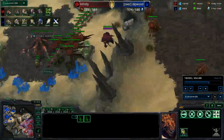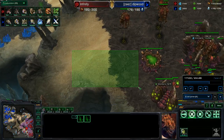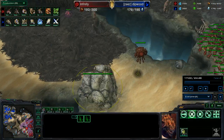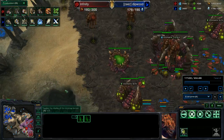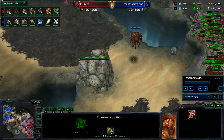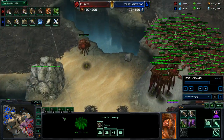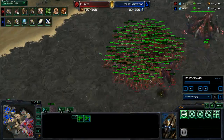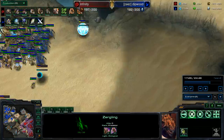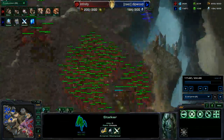You want to do both, because either he'll ignore this drop to defend your push - in which case you back away and the drop does damage - or he completely destroys the drop but then your push isn't defended at all and you're guaranteed an easy expansion kill. So it's a win-win. Or if he splits his army up correctly - which is always kind of hard, especially when he's going Ling Bane and you've got Colossus and Force Fields - that's difficult for him to split up correctly.